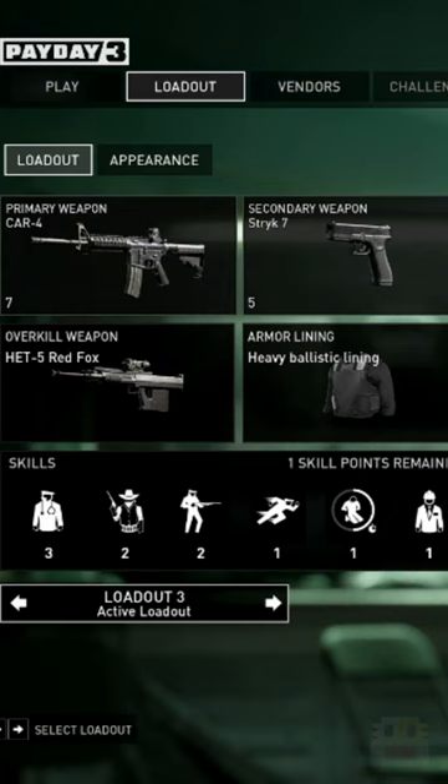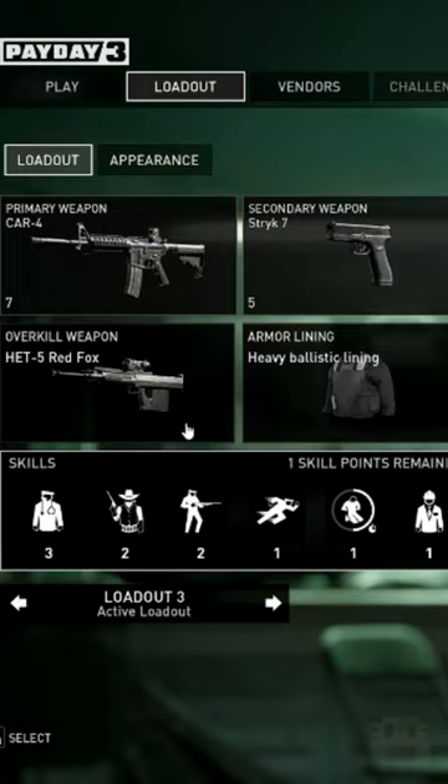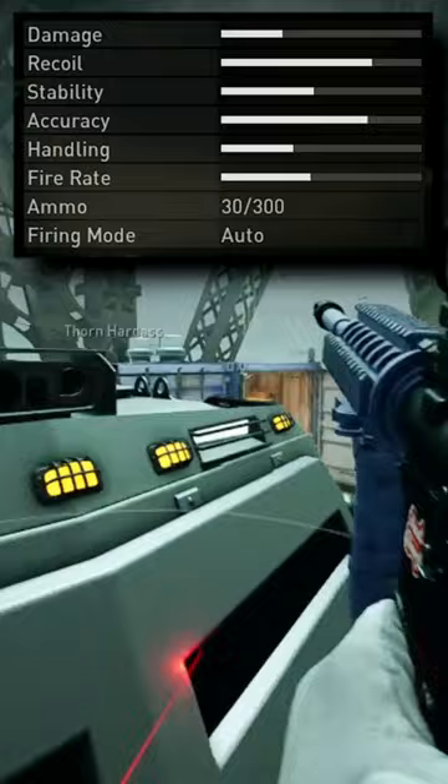I think the best guns to use and look out for early are the Car 4 and Strike 7. I know what you're thinking — the first assault rifle is your recommendation — but hear me out. The Car 4 has good range, accuracy, damage, handling, mag size, and most importantly, okay ammo efficiency.